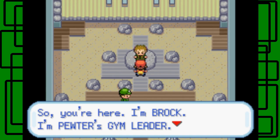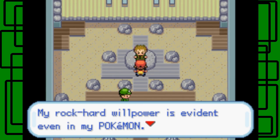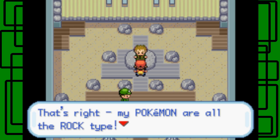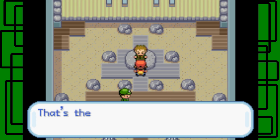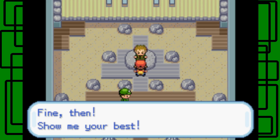Let's talk to Brock. He says: I'm Brock, I'm Pewter's gym leader. My rock-hard willpower is evident even in my Pokemon. My Pokemon are all rock-hard and have true good determination. That's right, my Pokemon are all the rock type. You're going to challenge me knowing that you'll lose? That's the trainer's honor that compels you to challenge me. Fine then, show me your best.